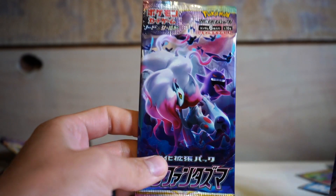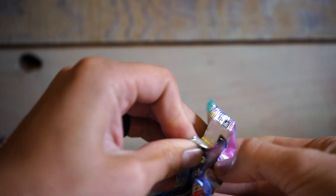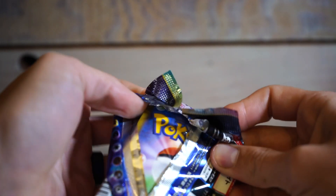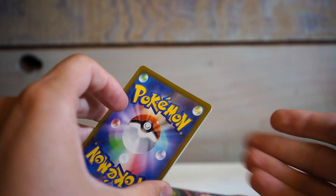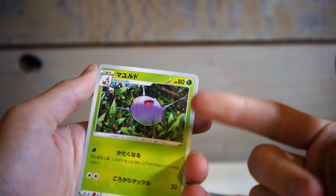I'm going to do a Vivid Voltage pack that I randomly have and a couple of Japanese Dark Phantasma packs — we'll split them up, one at a time. I have literally zero idea the pattern for the Japanese packs. I bought probably 50 of these boosters at one time my first time buying from Japan — maybe I'll do a video on how I got them. It was pretty easy and not as expensive as I thought. I've opened maybe four of these boosters so I have no idea how it goes.